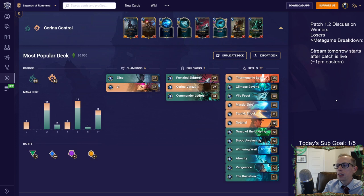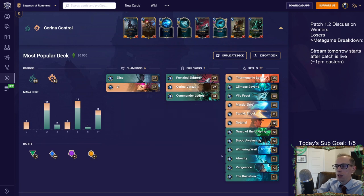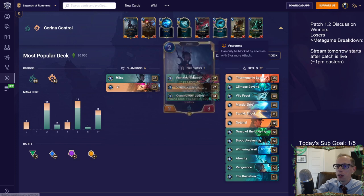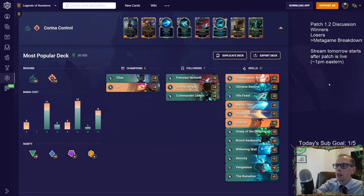Karina Control is next — I talked about this in the losers section. It got hit kind of hard but it won't be unplayable. Elise is worse because Brood Awakening got nerfed to six mana, making it much harder to play in a control deck where you're casting it for raw stats. Not playing Brood Awakening makes it harder to play Elise. I don't like Frenzied Skitter in this deck at all — I ran zero when we played Karina Control.